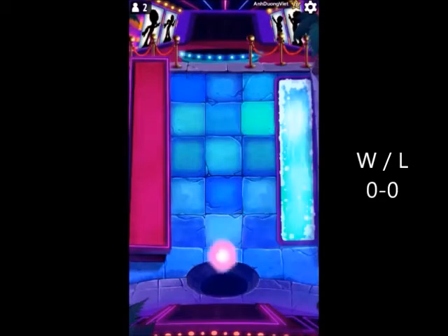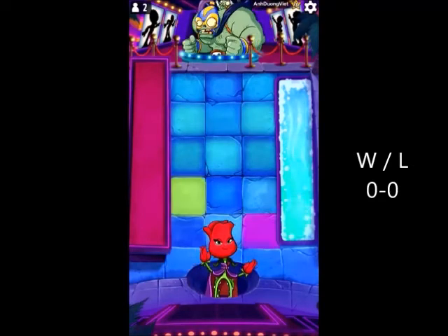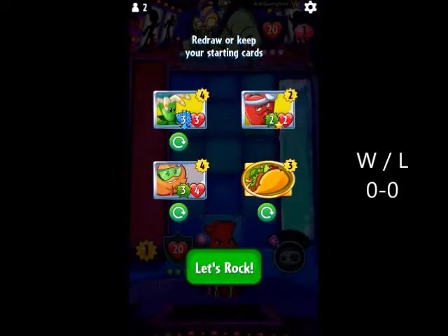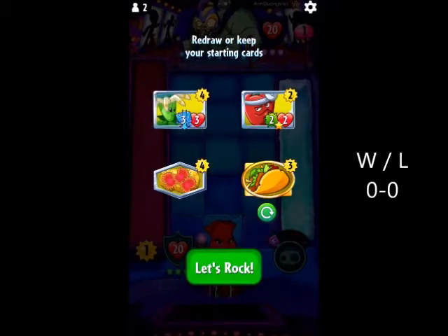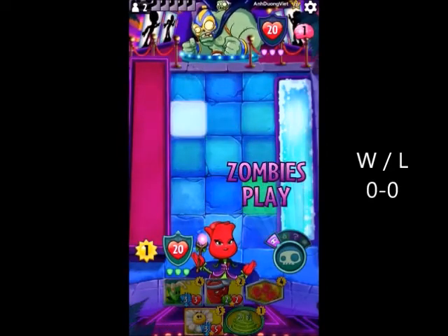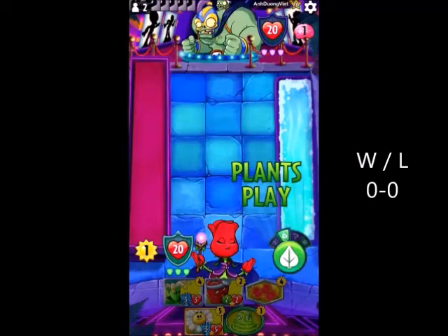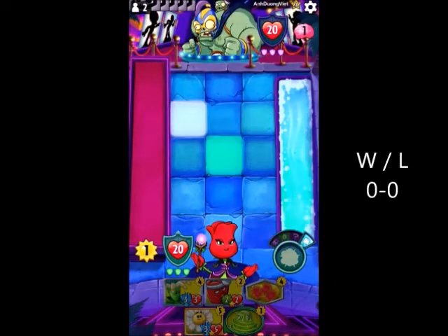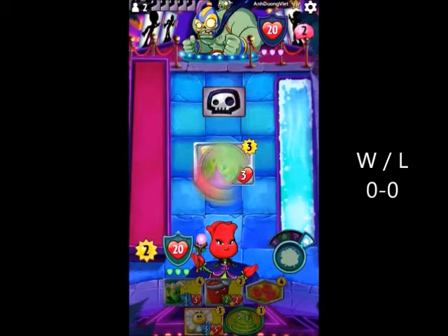We're up against a Smash - level 26 Smash. We got a lot of our late game in hand. Let's get rid of our six cost, get rid of this because we don't have an environment, and get rid of the four and the Taco too. Hopefully this is more of a late game Smash. We might get messed up a little bit if he does sports, but we did get Weed Whack, and Weed Whack is probably the only good early game Rose power - that's the one you want to start with usually.